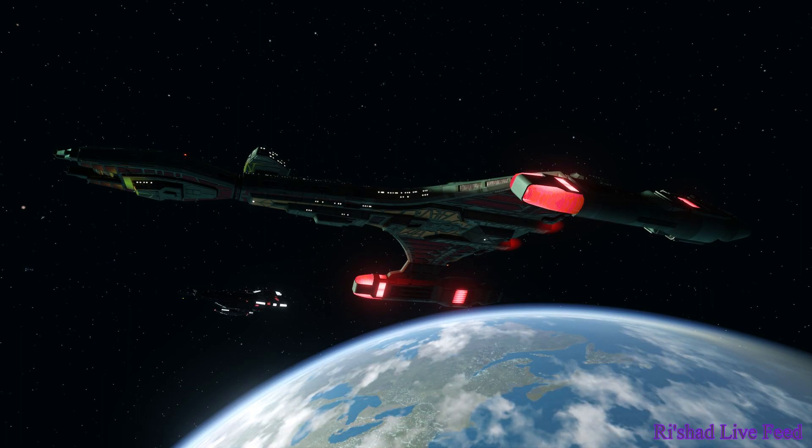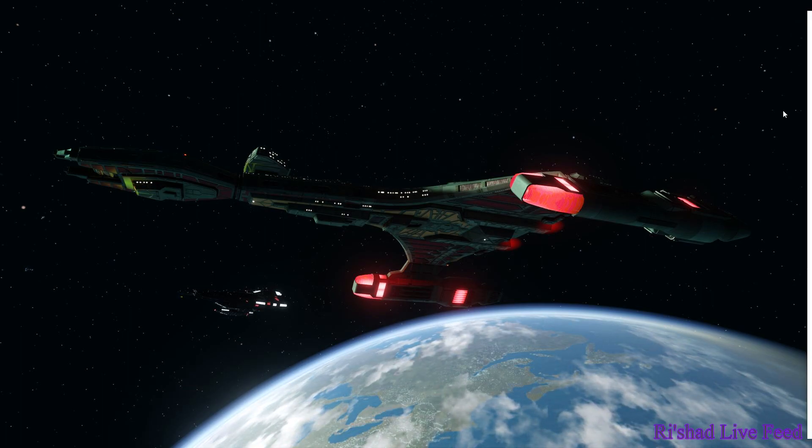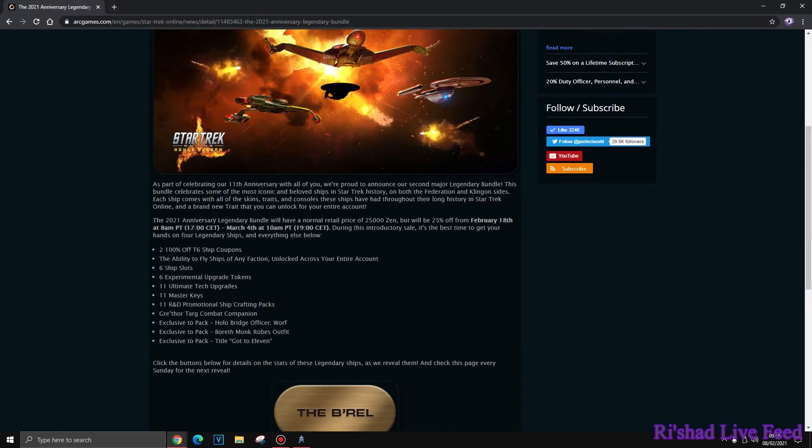The first thing to note is the pack itself. The pack is going to cost you 25,000 Zen, but it will be releasing with a 25% discount. It's not quite as cheap as the first time we saw this kind of legendary pack, but it's not so bad. We are talking four ships: the Ravel, the Excelsior, the Vulture, and the Ambassador.